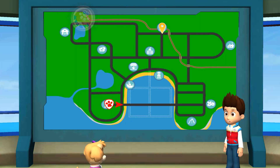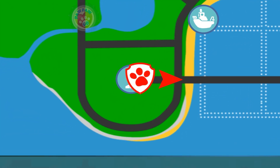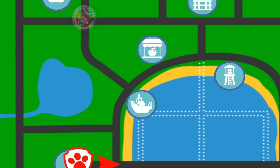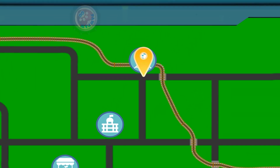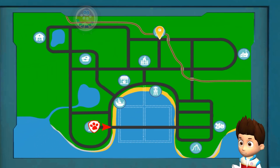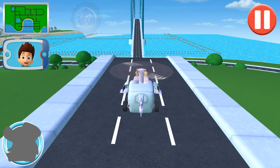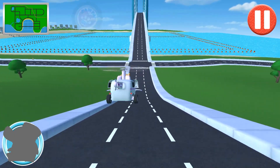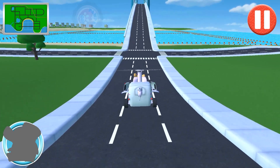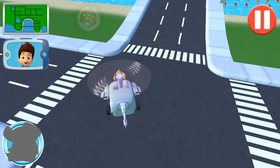A flock of crows have stolen the hats needed for the Hanna-palooza event at the Adventure Bay Museum. Alex says they flew to the train station. Skye, I need you to find those crows at the station, get back the hats, and deliver them to Alex at the museum. You've got the hats, Skye. Back to the museum. This pup's gotta fly! This is the way. Good job!